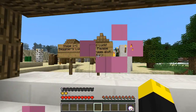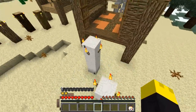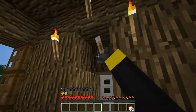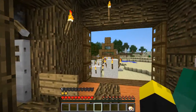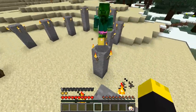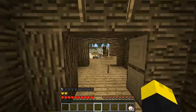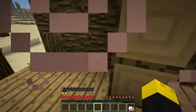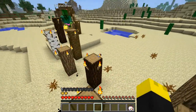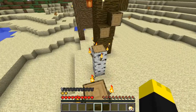Alright, this is stage 1-1, beginner's luck. Good luck — and please don't rage later. I spelled beginner wrong though. Checkpoint — just hit that lever. Stone column, here we go. This is baby stuff! Okay, checkpoint, there we go — you're like going through the floor. Stage 1-1-3, woods — I almost fell off there. And so it begins.